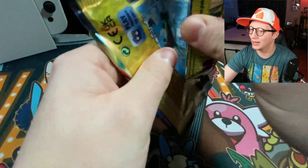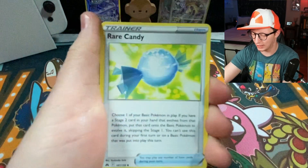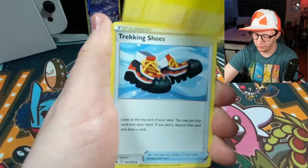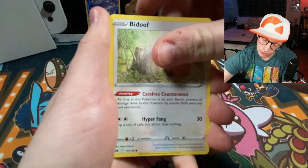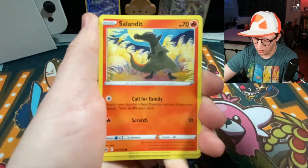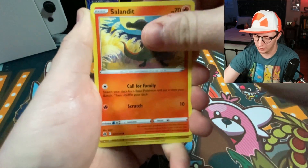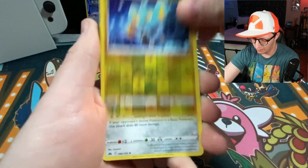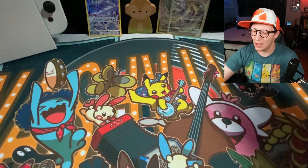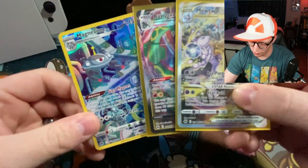Last pack, trainers! Let me know in the comments below what your favorite cards from Crown Zenith are. Fire pack — that's lit! Rare Candy, Luxio, trekking shoes, Mr. Mime, Sunkern, Bidoof, Koffing. We were hoping for a Galarian Gallery card — it is a Shinx reverse, but it's that cool Shinx. And our final card for today's video, trainers, is... Scizor, non-holo rare. That's absolutely okay, trainers. We pulled Mewtwo V-Star, Rayquaza VMAX, and a Magnezone from the Galarian Gallery — definitely something exciting from this box.